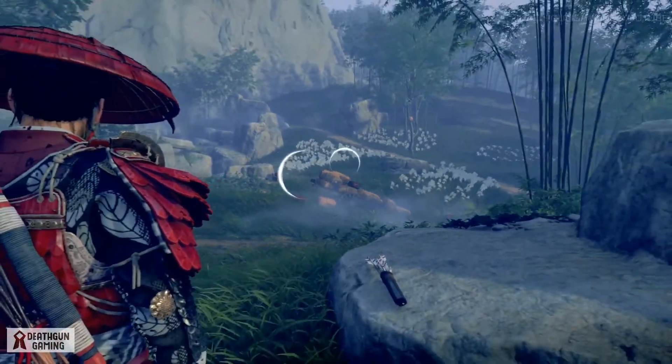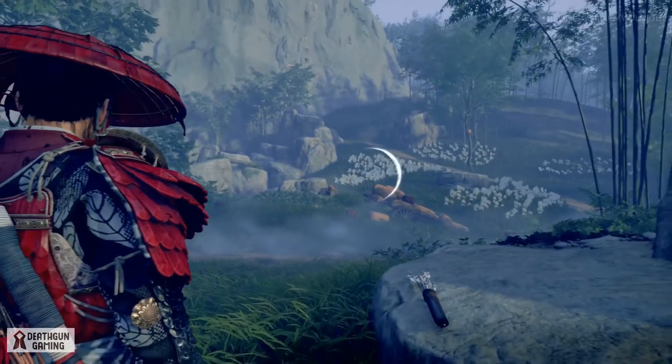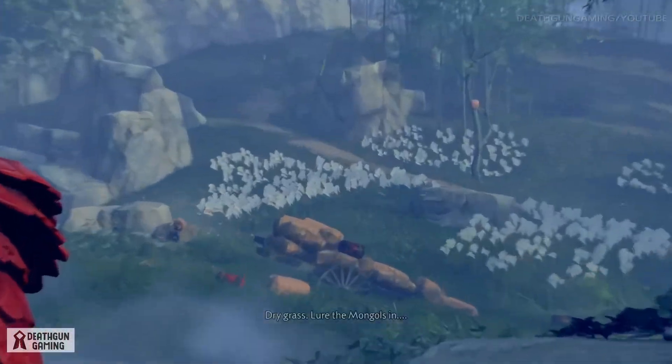Here you're going to be able to see some of the things you can shoot on the ground. We have some beehives, we have some explosive barrels, and we have bushes over there that you can light up and set people ablaze.